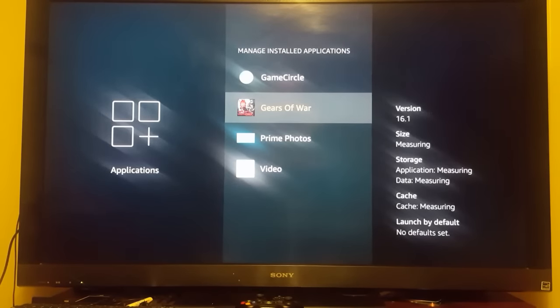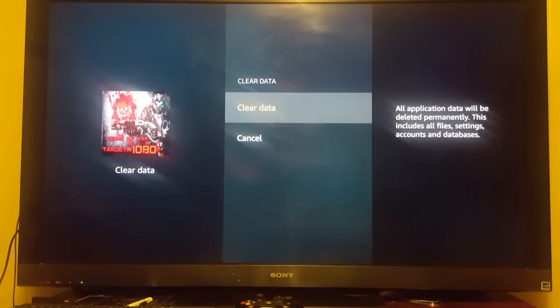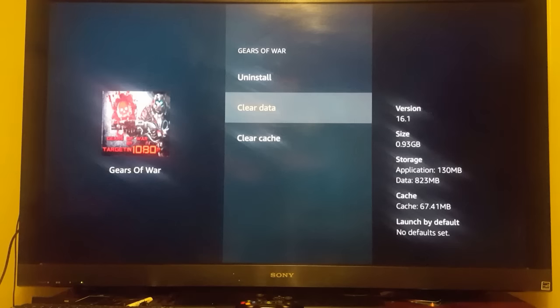Come down to Gears of War and click it. Then you're gonna come right here to Clear Data, click it. It's gonna ask you — all application data will be deleted — go ahead and click Yes. Then go ahead and clear your cache.